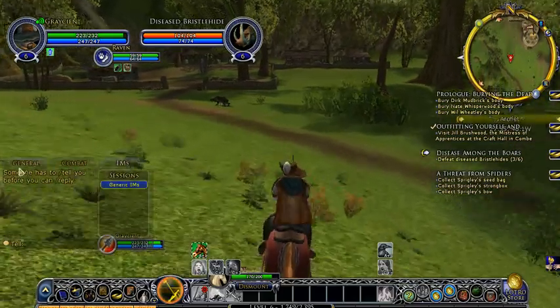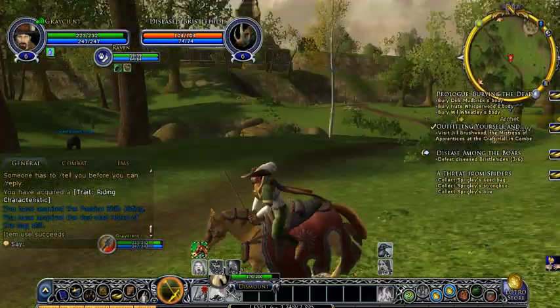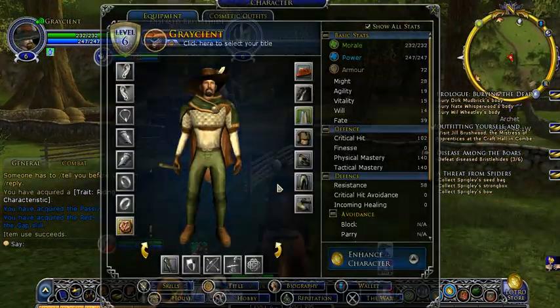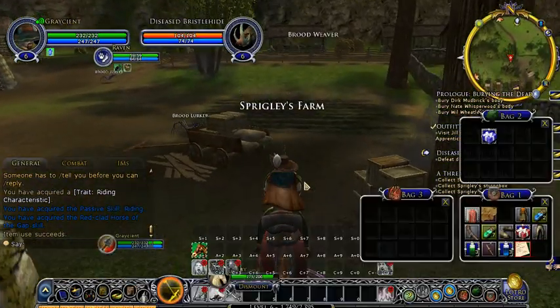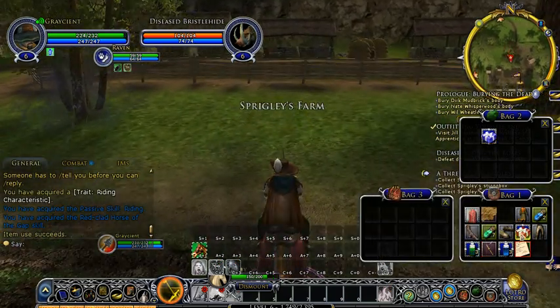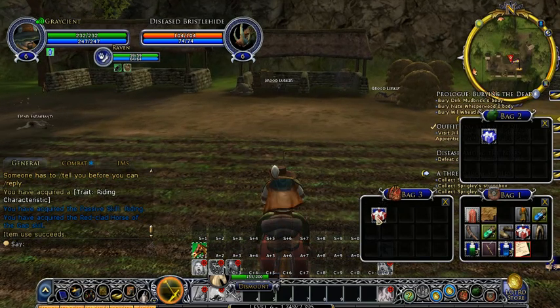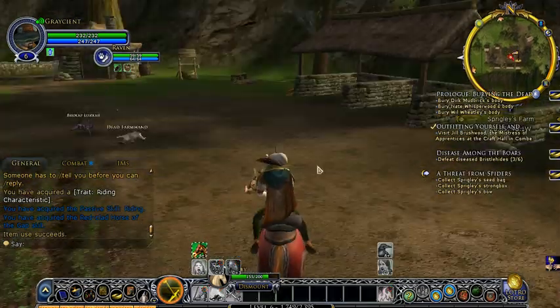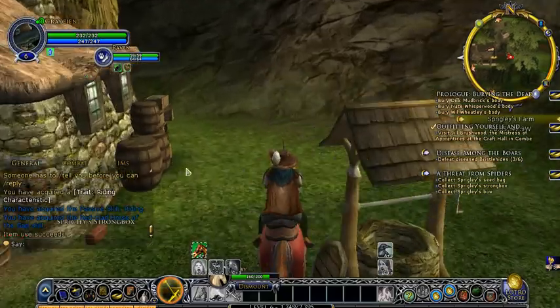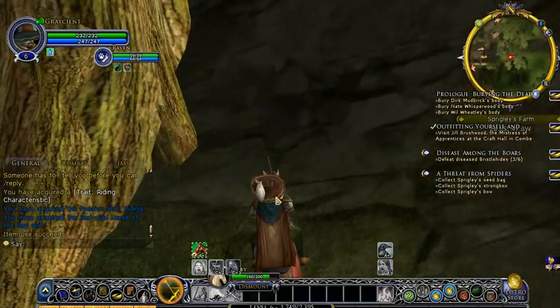I've got the Rise of Isengard expansion, so I had this horse in my inventory the whole time. If you don't have the expansion, you're not going to have this horse. You're going to have the other horse - open your blue bag. There's a whistle in it - temporary horse, 24 hours real time. So if you log out for 10 hours, you're going to have 10 hours missing from it.